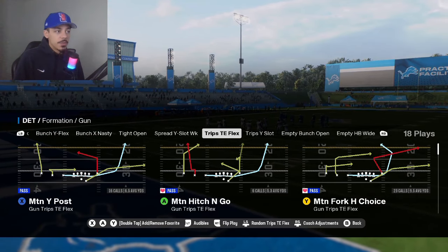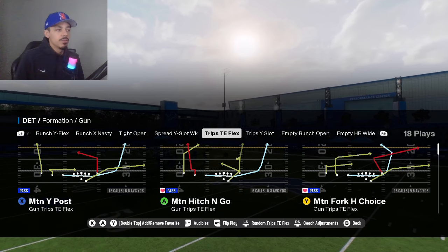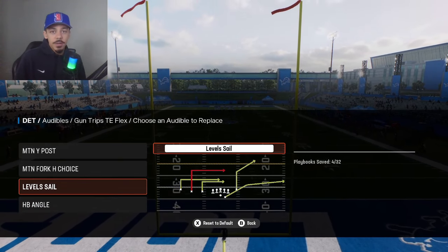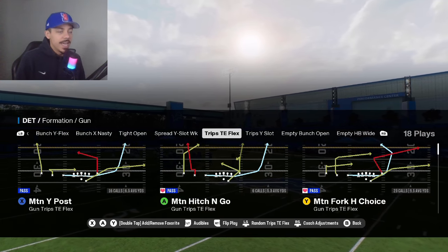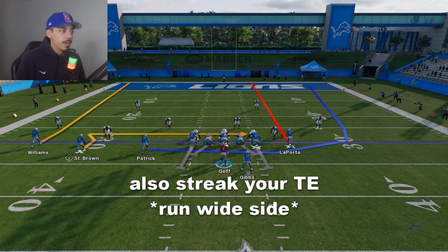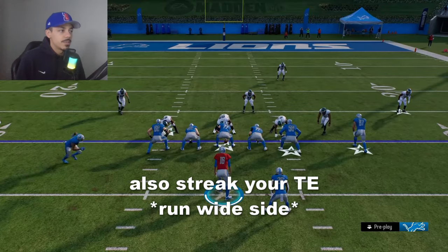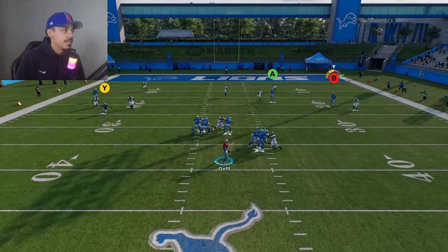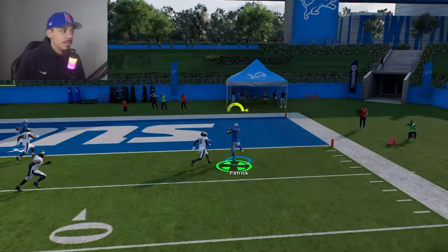But right now I just want to talk about this Trips Tight End Flex. This formation has been taking Madden for an absolute storm lately. It has halfback angle, it has level sails, which are also very great plays. But this one play motion wide post can attack any coverage. If you suspect your opponent is in cover two, I like to block the running back for a little extra help, set up the pass protection, and then let the motion guy do his thing. He's going to run past the flat for an easy one play touchdown.